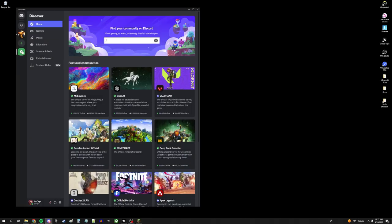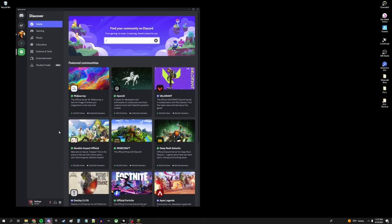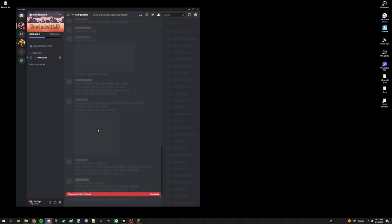I tried to make a brand new Discord account so I could do this as you would be coming in. Unfortunately, the account got banned instantly for suspicious behavior, so I just went ahead and kicked Warren out of the Discord and I'm going to use him as the guinea pig. What you're going to do is click the invite link linked at the bottom of the video. Here is my invite to get into the server — go ahead and click join. When you first join, this is what you're going to see.